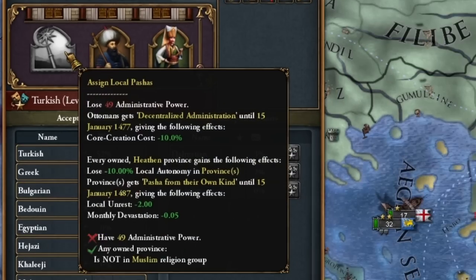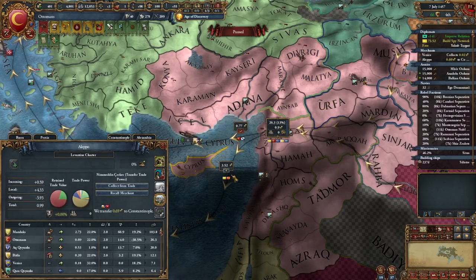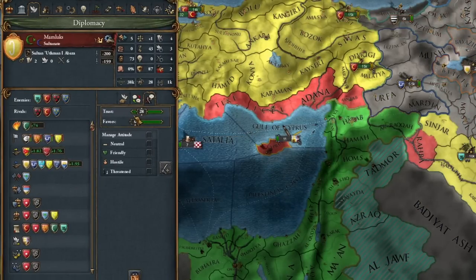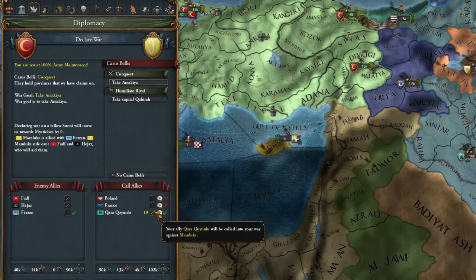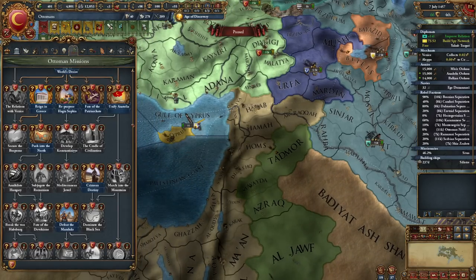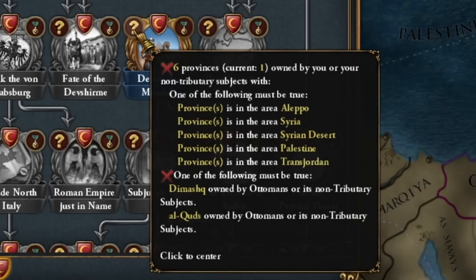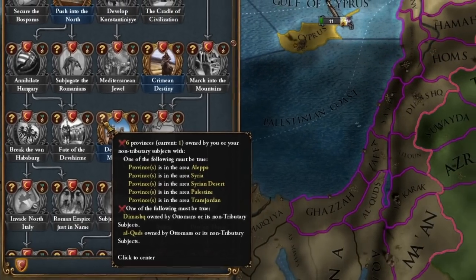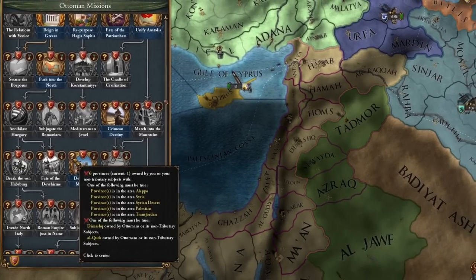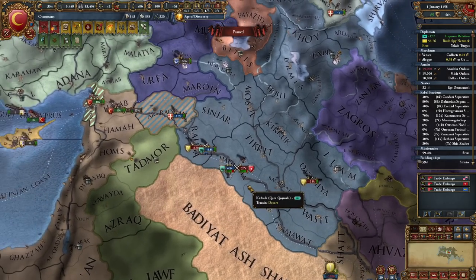We're at war with the Mamluks now because frankly he's going to coalition against me as soon as this war is over. We call Kara Koyunlu as an ally. Our goal is to capture several provinces — Al-Quds, Damascus, and at least one of Aleppo, Syria, and so on — to complete this mission.